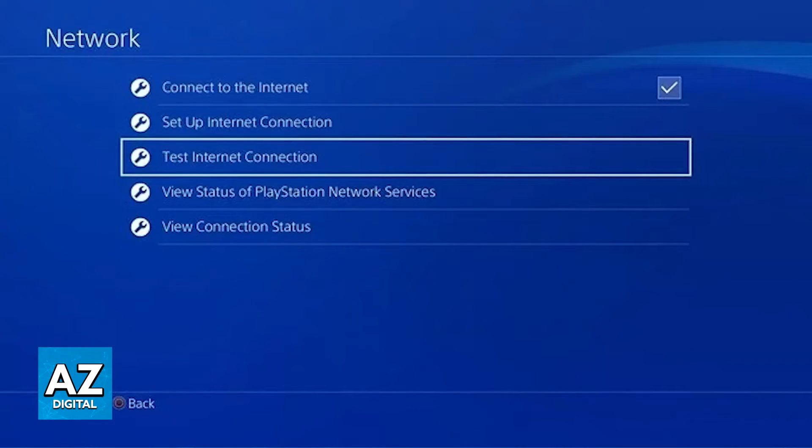Finally, run a speed test on both your PlayStation 4 and the device where you are using Remote Play, and check to see if you get an upload and download speed of minimum 5 Mbps. This should give you a good experience, but a higher speed such as 15 Mbps or more is ideal for smoother quality.